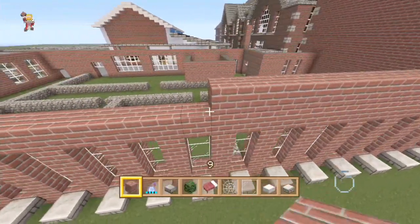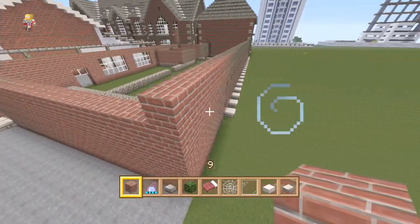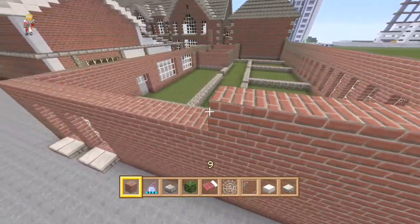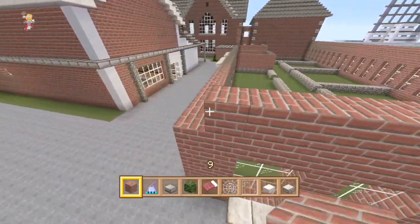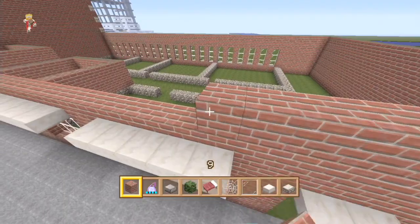I've decided to rise up the windows by one block all the way around, even at the front at the food tech room. They're now three high, and the same on the side. I've put some windowsills on the back and on those side ones.